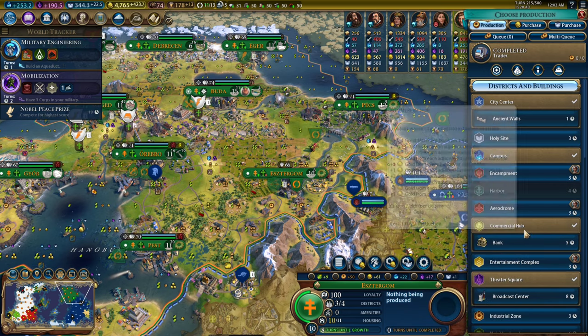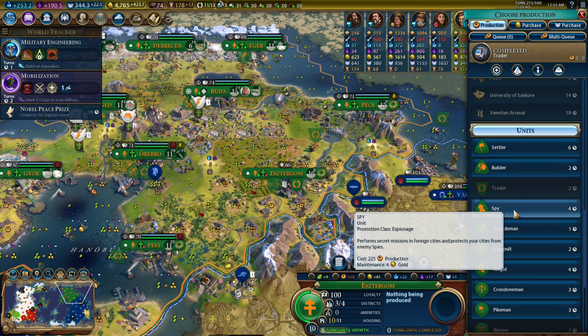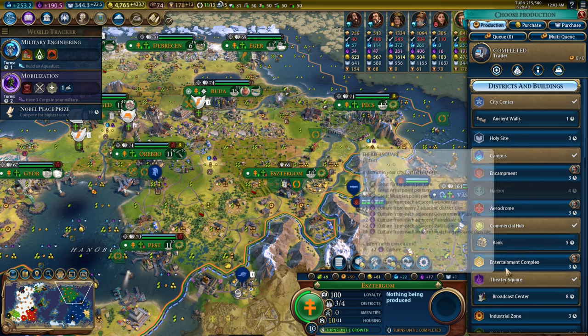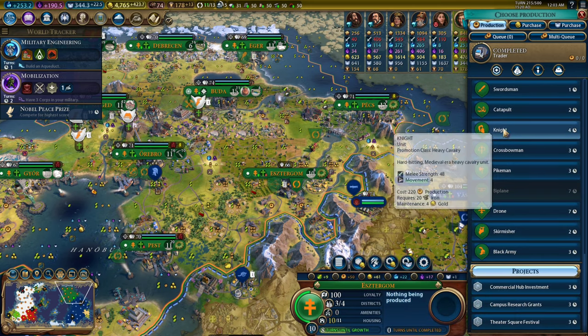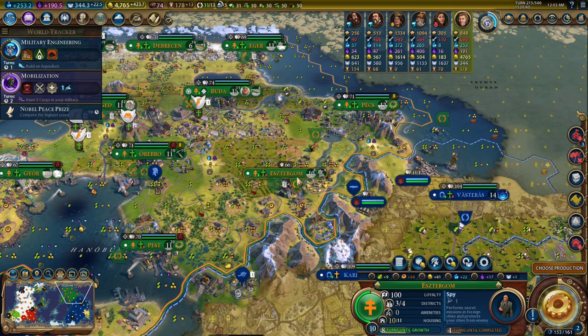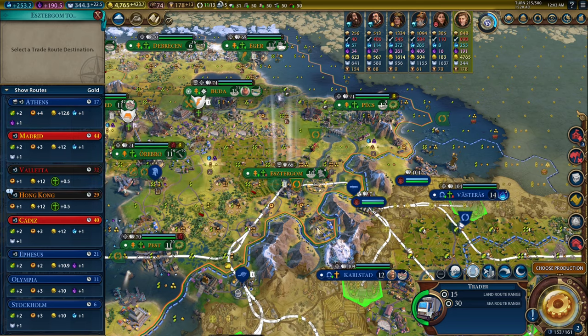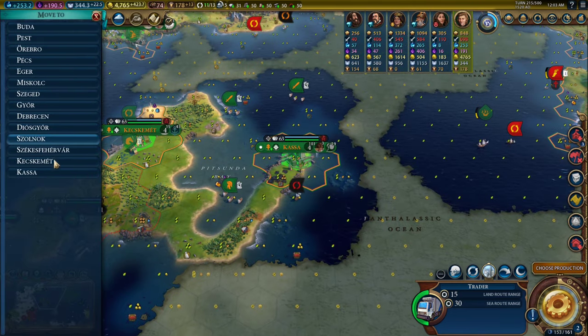Five turns for a bank. I need to get another trader — well, I can't, I've already made all the traders I need. So I think I should get a spy. The best trade route rate we have is with gold. I'm going to move this to Casa.